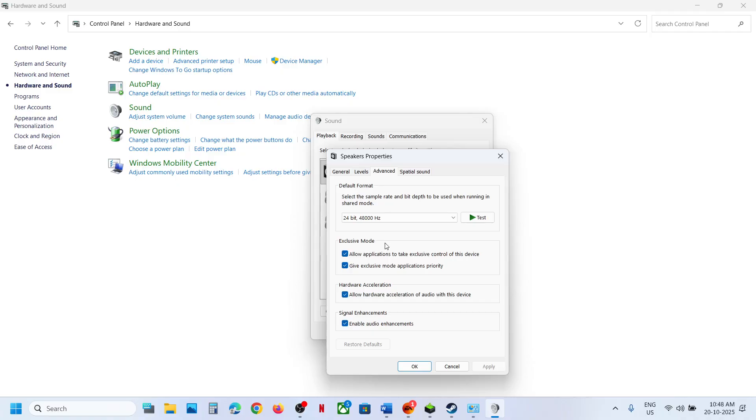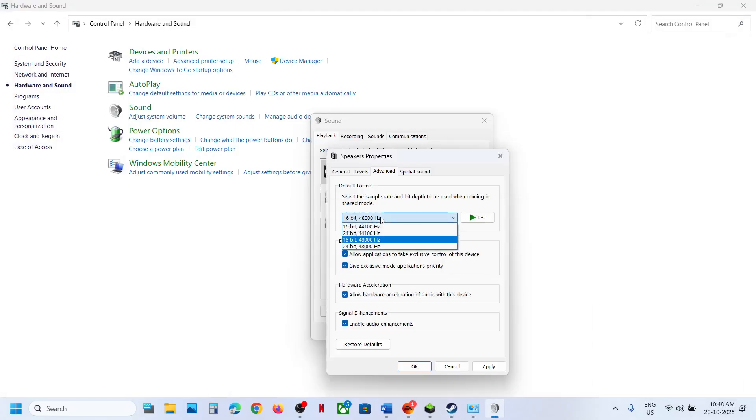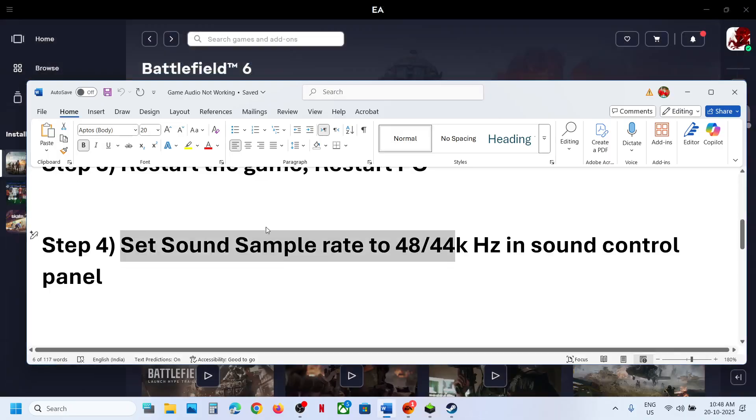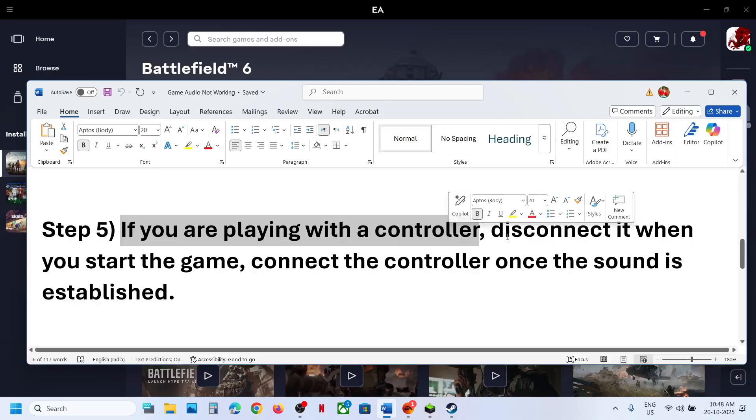In the Advanced tab, select 24-bit 48,000 Hz, hit Apply, then click OK and relaunch the game. If that does not work, try 16-bit 48,000 Hz, or even 24-bit 44,100 Hz or 16-bit 44,100 Hz. Whenever you make changes, make sure you hit Apply and then relaunch the game to check.